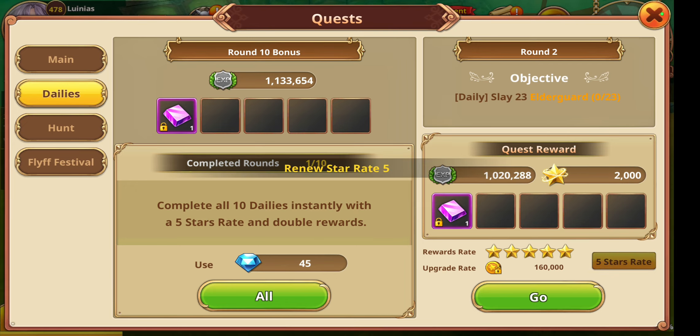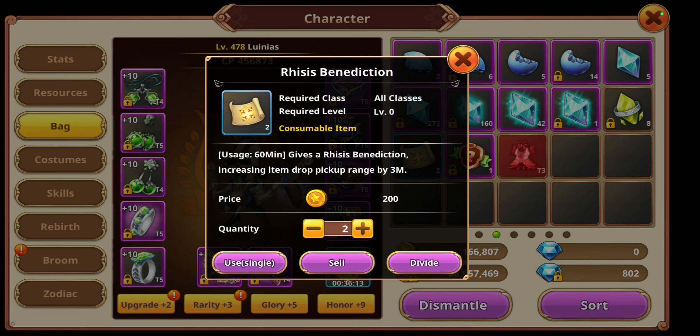My best tip for this is to always use the Life of Reese's - which is this thing - Reese's Benediction. It increases the drop pickup rate range by 2 meters. You can buy those in the soulbound shop or diamond shop. They last for an hour per scroll, so it's definitely worth it.